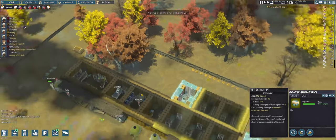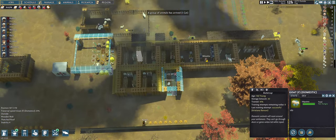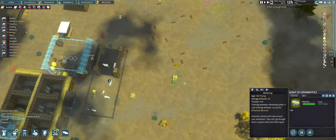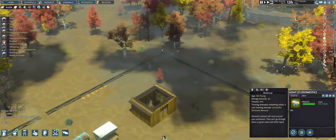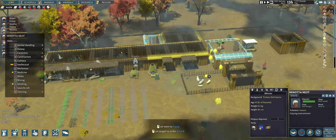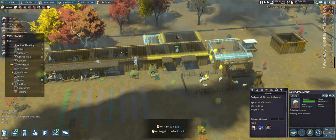They are building some stuff — Granny is doing the building. Granny's construction skill level is now at 20, so she's getting good at building stuff. At least someone is doing something productive. There's still one other settler — Minota — not sure of the gender, it doesn't really say.